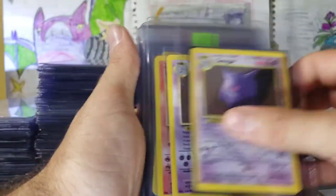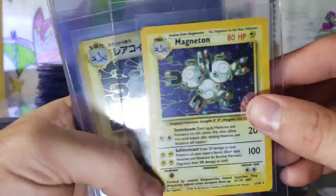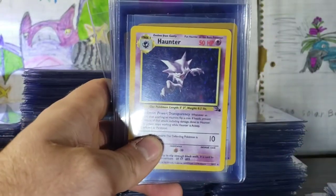Articuno, Gengar, Gengar, Moltres, non-holographic. Getting into the holographic Fossil cards. Muk, Haunter, couple of Haunters. Oh, I gotta go say bye to this dog quick, I'll be back in a minute.